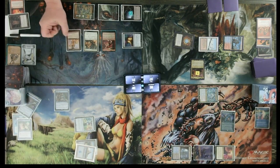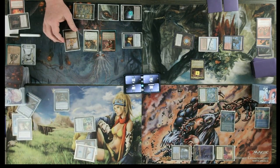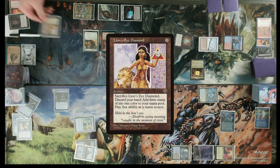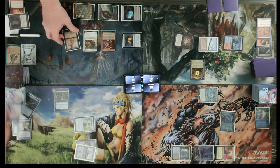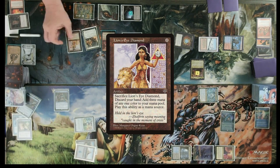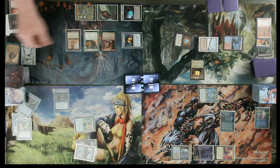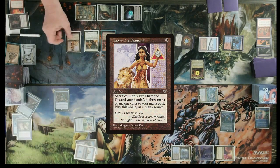Going again. One white floating. Going again — two white floating. Go ahead again — three white floating. Go ahead again — four white floating. Go ahead again — five white floating. One more time — six white floating.